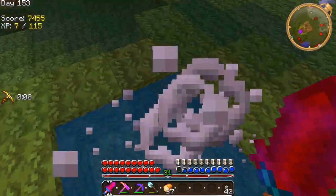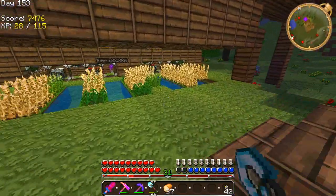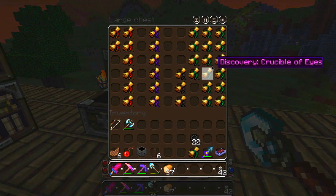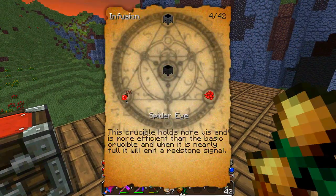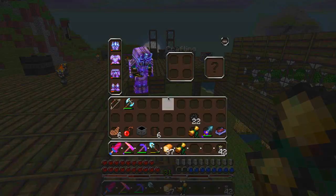Never trust the ninja rats - I've been saying this since day one of the Yogbox series. All 69 glorious episodes. You never trust them! So I want to make a crucible of eyes - this crucible holds more vis and is more efficient than the basic crucible, and when it's nearly full it produces a redstone signal. So I need spider eye, redstone, and a crucible. I put my redstone away, damn it.